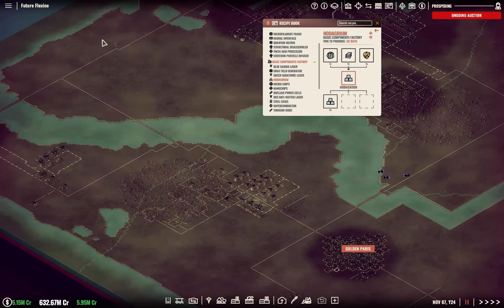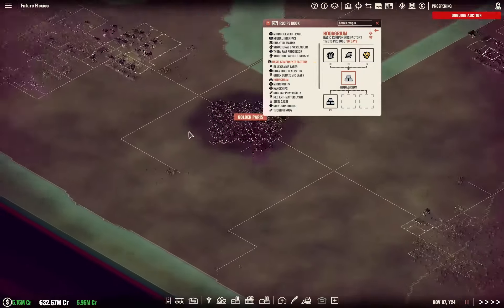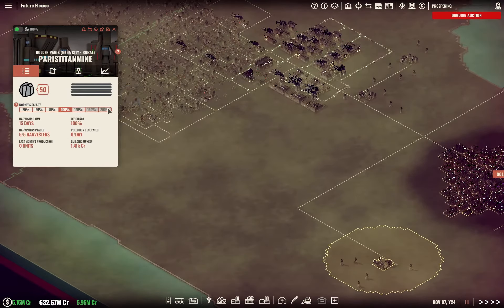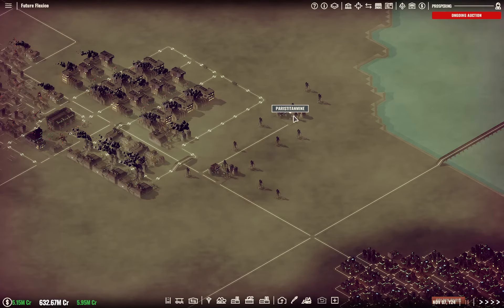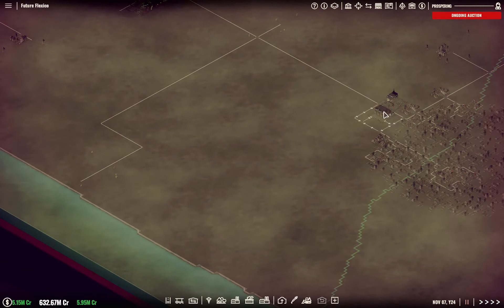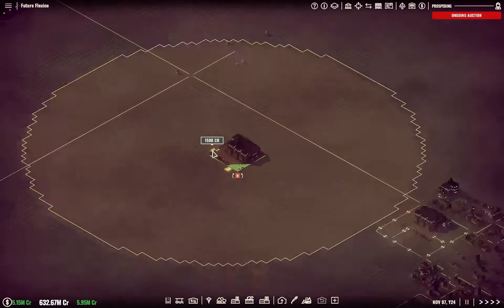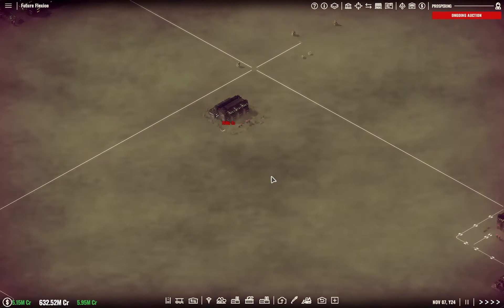We have plenty of gold on the map, it's just a matter of moving it where it's needed. Same with titanium — we have a lot of titanium over here, we just need to get it moved. Speaking of which, you are going to be 200%, and you are going to be 200%. I'm thinking down in here is probably the best place to start this.